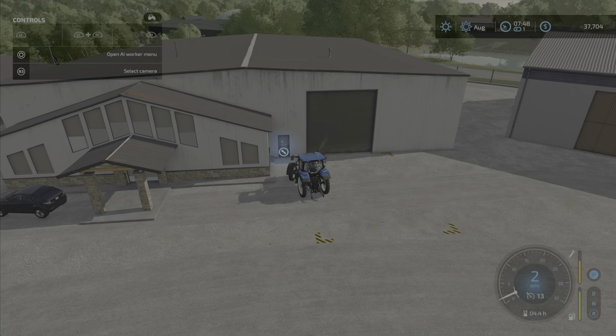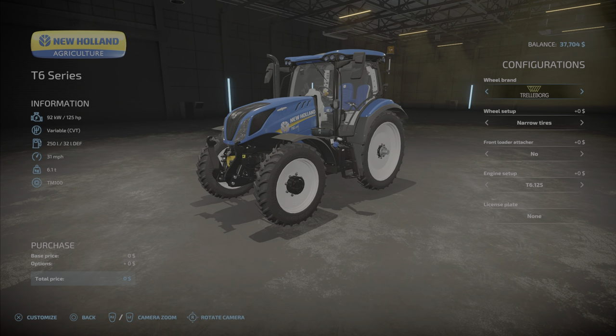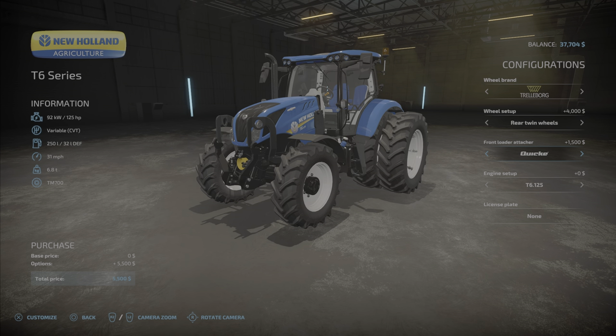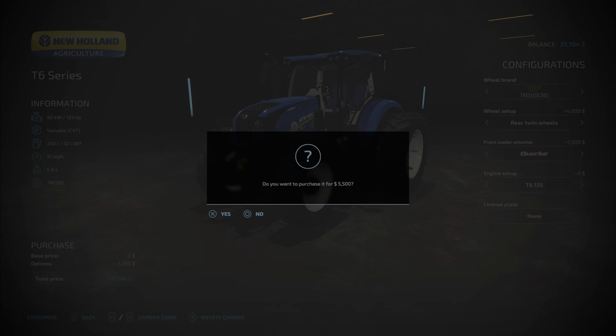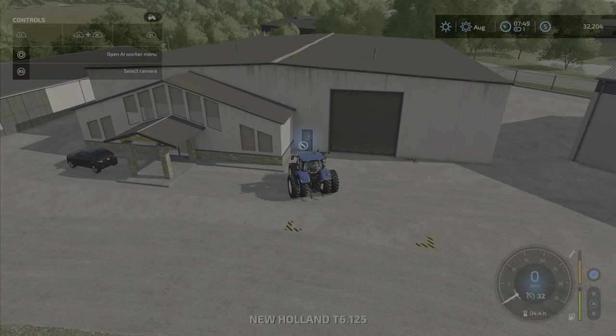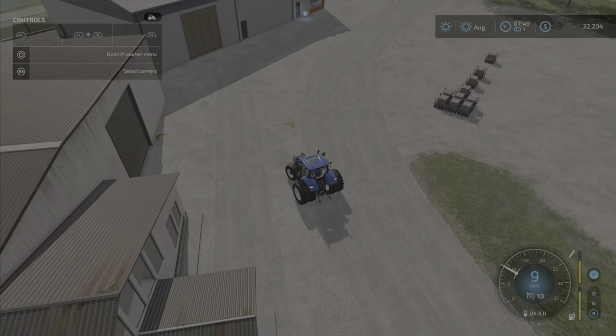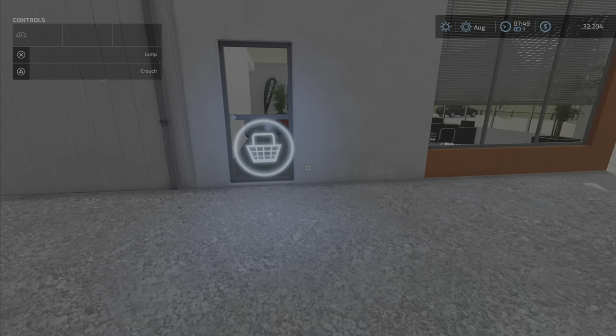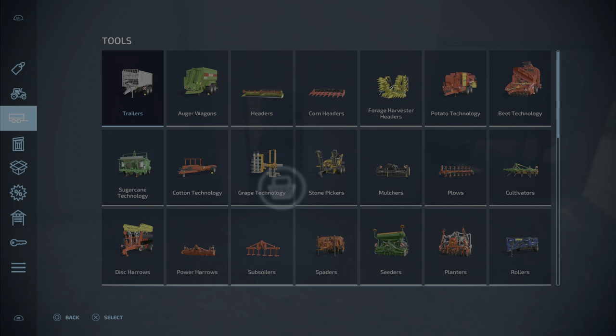We're already at the shop. First off, we need to fix up little blue — let's customize it. We want to get rid of the narrow tires for now, and we'll be doing a front loader attachment with a quick attach — that looks tougher. We only have 125 horsepower on this guy but that's what we need right now. The big tires will help with the back end staying down when we're carrying big pieces.